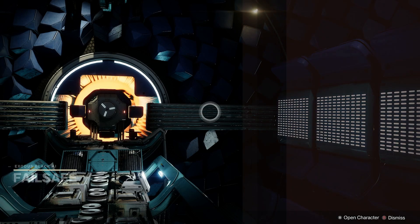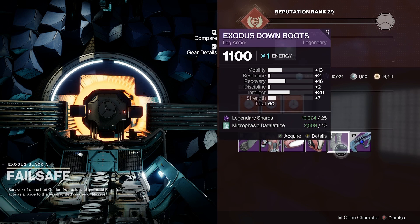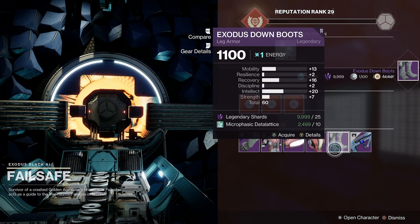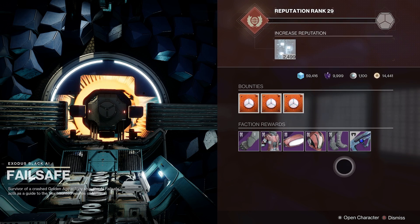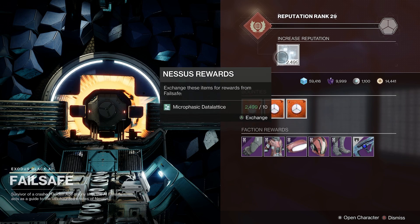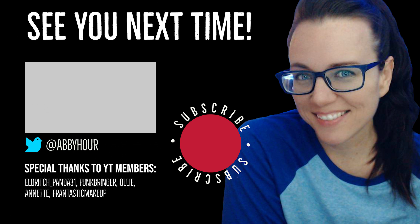And then our last piece, the pièce de résistance: the boots over here from Failsafe on Nessus that have 13 mobility, 16 recovery, and 20 intellect — 60 total stats. You get stats in all the right places here, definitely a great pickup. And remember, if you don't have these pieces available to purchase straight up from Failsafe, you need to pump some reputation points in to increase your rep. I have a whole video on how to get all of these pieces of armor unlocked so that you can purchase them every week, so if you need to go back and watch that, I will link it here.